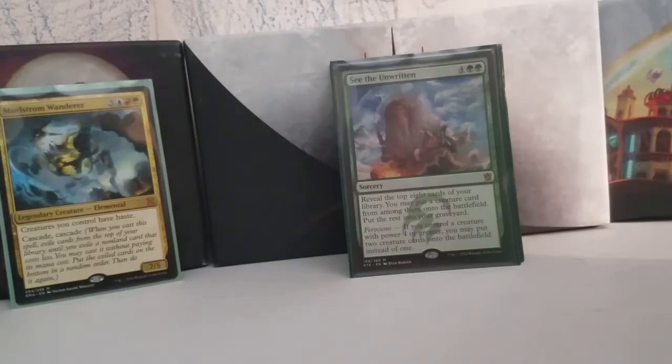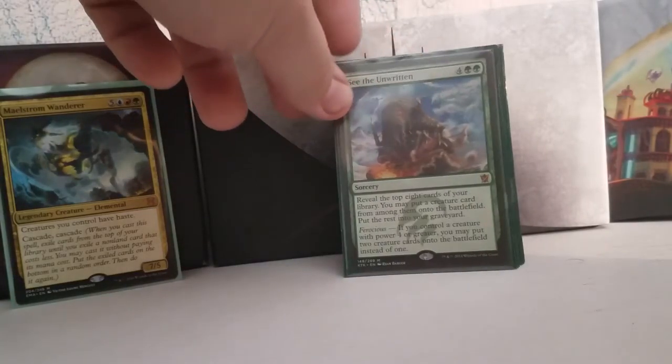See the Unwritten is probably my favorite commander card from this entire block. It's a sorcery — reveal the top 8 cards of your library, put any creature card from among them onto the battlefield and the rest into your graveyard. Or if you control a creature with power four or greater, you may put two creature cards onto the battlefield instead of one. This is where you'd use Madblind Mountain so you couldn't set yourself up — you just see what the deck wants to give you. Absolutely great card, absolutely bonkers.